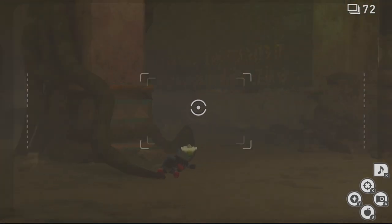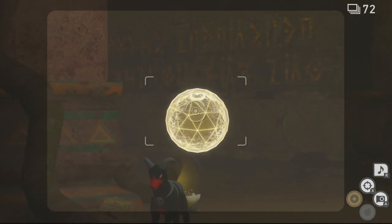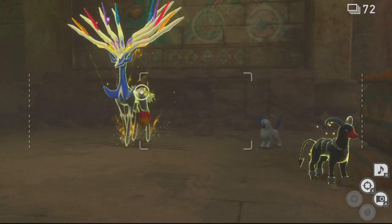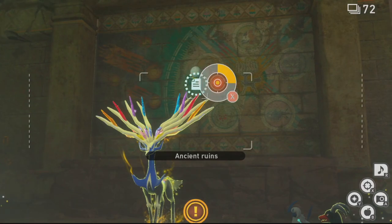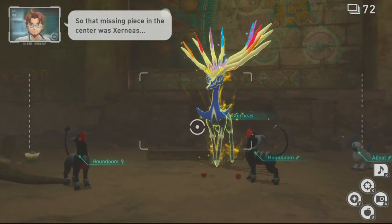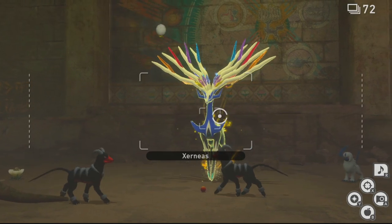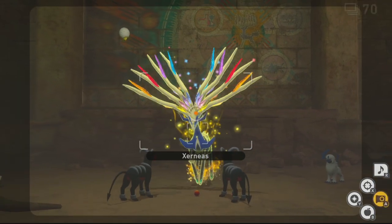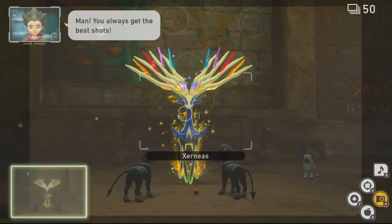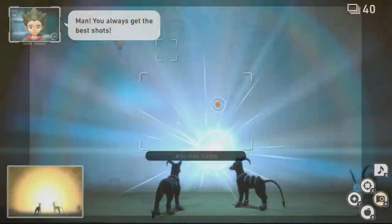To set up the four-star shot, you need to wake up both Houndooms that are sleeping in front of the mural by hitting them with fruit. Once you have done this, bait the Houndooms with fruit to get them as close as possible to Xerneas. This may take a few shots because the AI is a little iffy, but once you have thrown two fruits in front of Xerneas, it will use Geomancy — and the Geomancy shot is your four-star shot.